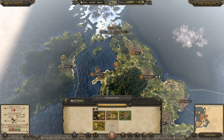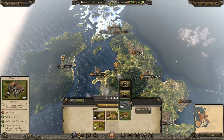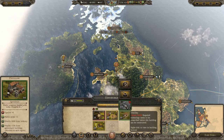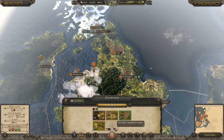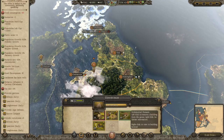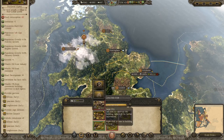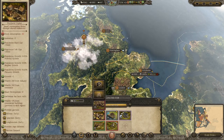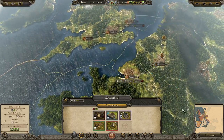Since the Scots aren't attacking, we'll work on Edinburgh's wheelbarrow technology. Edinburgh is at minus 70 food - the distillery helps public order but not food, so I can see why there's a problem. We'll build the food improvement to sort that. Let's make Colchester a large city - why not.